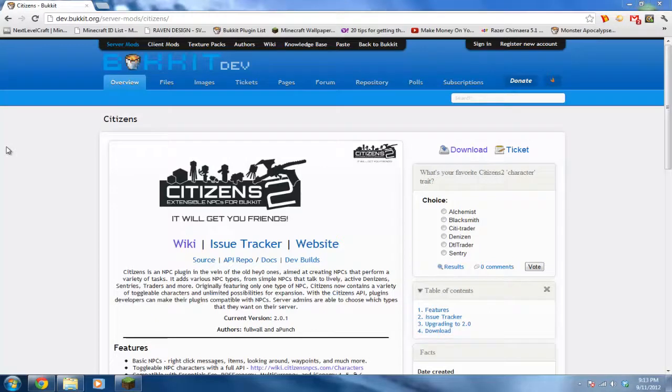What's up guys, today's tutorial is on Citizens. This plugin is for 1.3.2 and 1.3.1 and has been updated big time since it first came out for 1.2.5. Basically, you can have NPCs which are pretty much like living characters, like humans, except they're not actually real players.